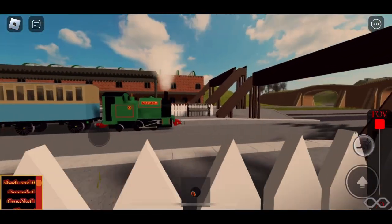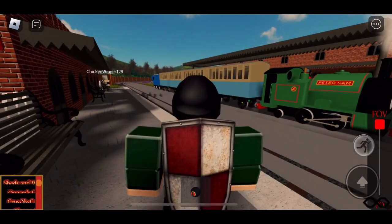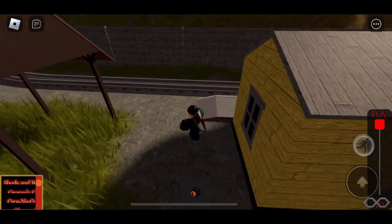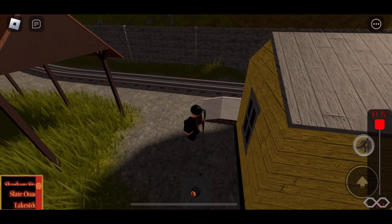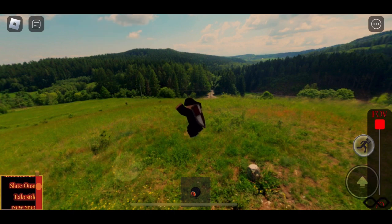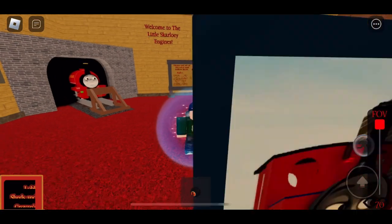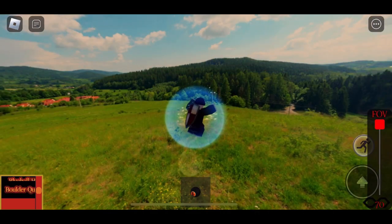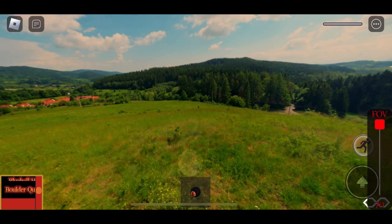Let's go to Crovan's Gate. We're not going here, nope. Slate quarry. I just fell through the earth! Okay, that's great. This has been annoying — not because of the game, mind you, but because of the player. I just fell through the earth again. This is really great.